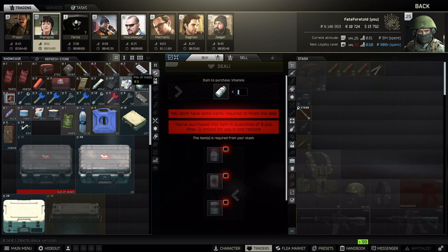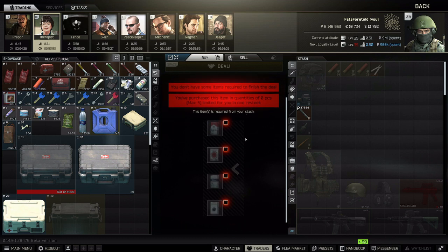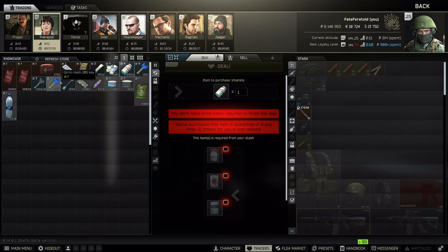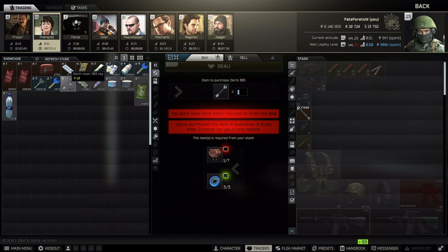You can do the same for multivitamins if you haven't unlocked med station one — just one of each cigarette type, which feel like they drop all the time, and you get a bottle of vitamins to help build your med station. Outside of that, I wouldn't recommend the key barters because those keys are relatively cheap on the flea market, and you shouldn't really need them before hitting level 15.